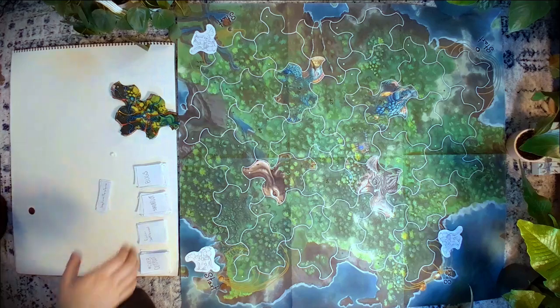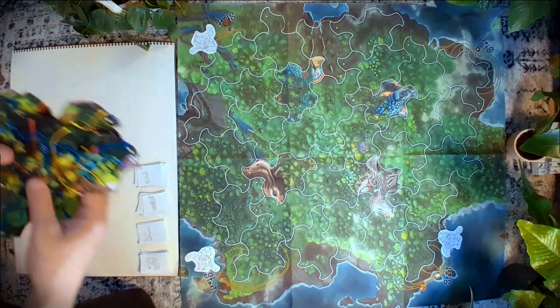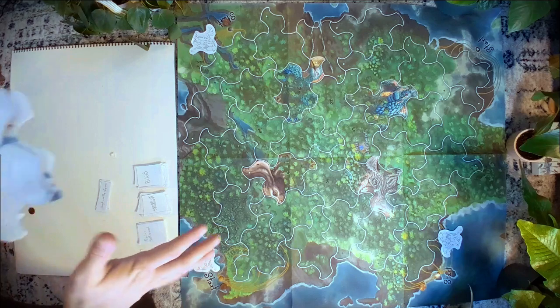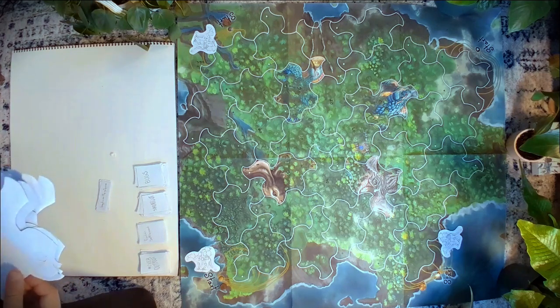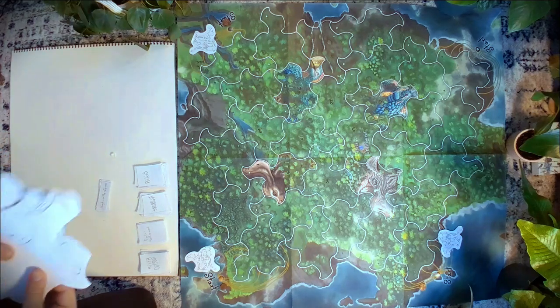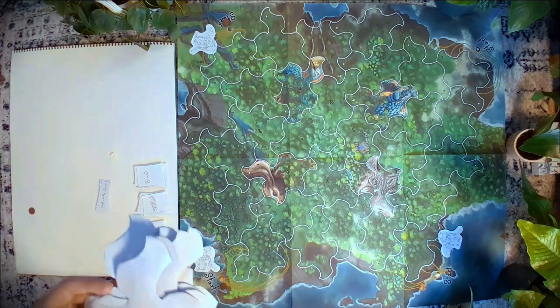The next thing you do is shuffle together all of the map tiles. Make sure they're randomized and shuffled upside down so that you can't see which one is on top. Then place a certain number on the board depending on how many players are playing. Two players: place six tiles. Three players: place eight tiles. Four players: place nine tiles. Since we have three players, I'm going to place the top eight tiles on the numbered spots on this board.